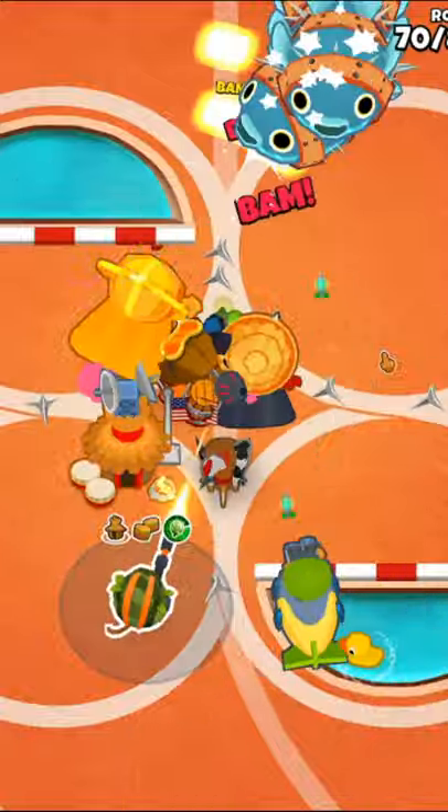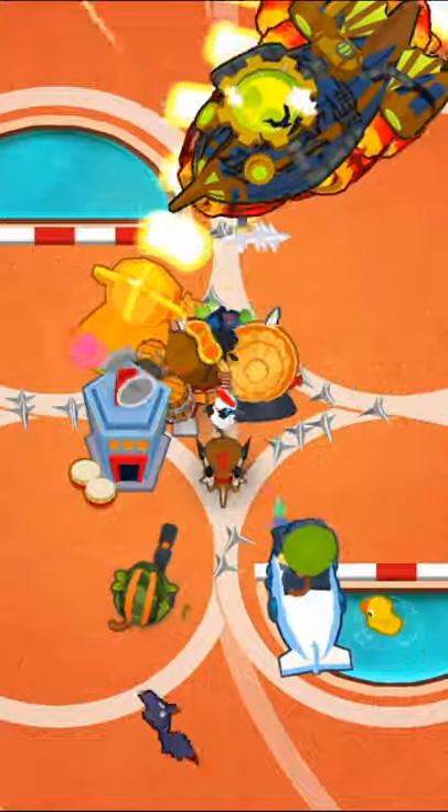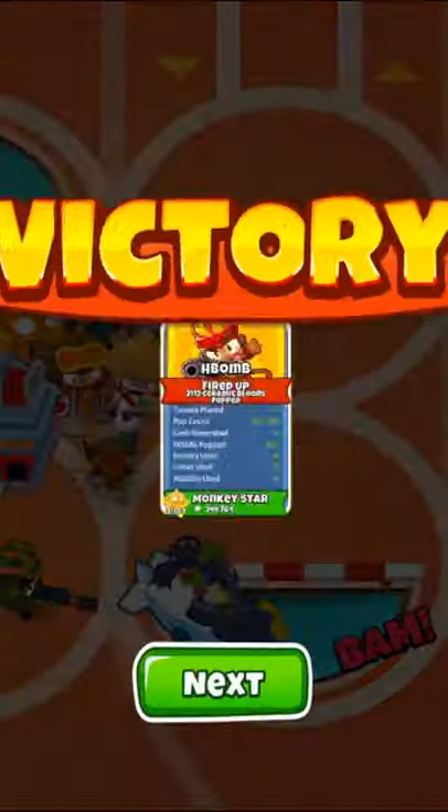Now we'll get a 4-0-2 sniper set to strong and upgrade our village to a 2-3-0 MIB. Finally, we'll upgrade the sub to a 2-0-4 APD, and this will be more than enough to beat 4 Circles on ABR.